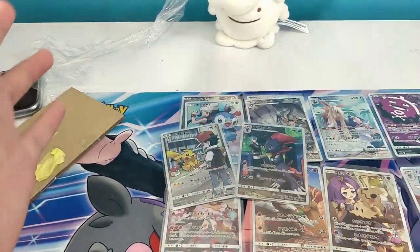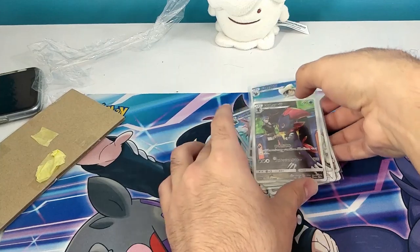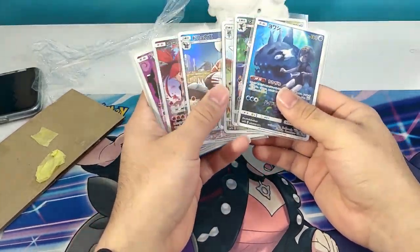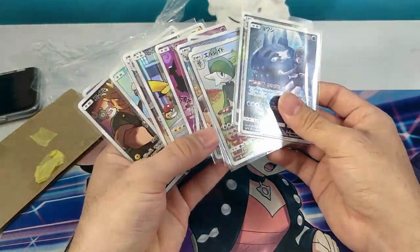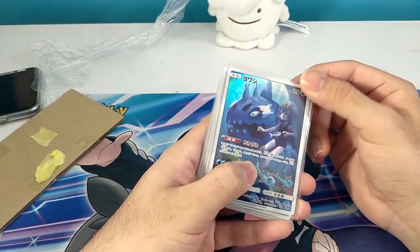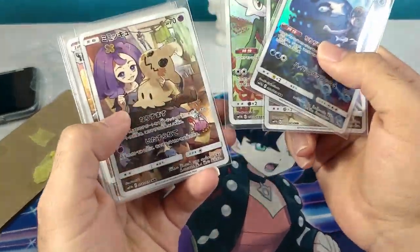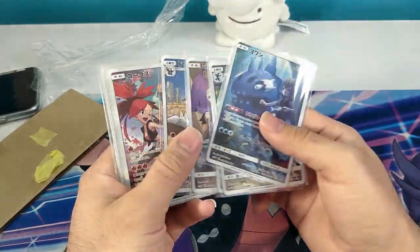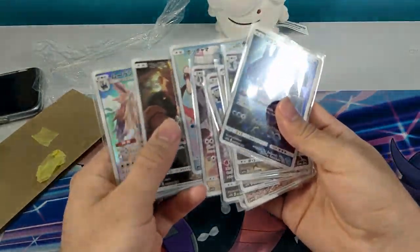We have a full set of the character rares from Dream League. This is how much I paid for them, and to be honest I think it was a great deal — just this card right here is 50 plus dollars, and to get every single one of them from Dream League is great. The reason I got the Japanese versions instead of the English versions is I prefer the silver bordering over the yellow bordering. In my previous video I opened a Dream League box and got three of these character rares — the Roxie one, the Pikachu, and Dawn and Piplup.